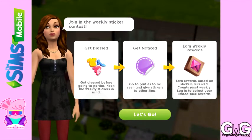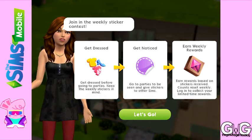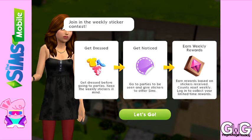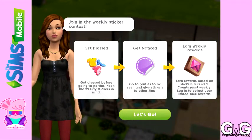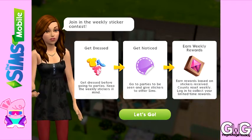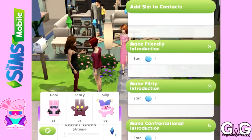It also says get noticed — so if you go to parties, you're more likely to earn more stickers from other people, and you can also give them stickers. It says earn weekly rewards based on the stickers received. Accounts reset weekly, so log in to collect your limited time rewards. Make sure you log back in frequently to get your rewards. And that is basically everything about stickers. If you're stuck on anything else in the latest update, please let me know and I'll try and create a video on it. Bye.